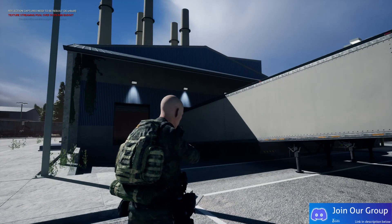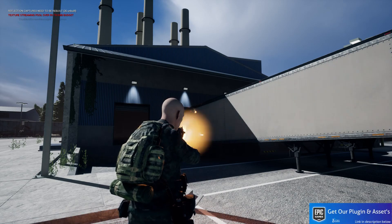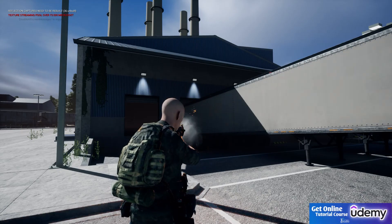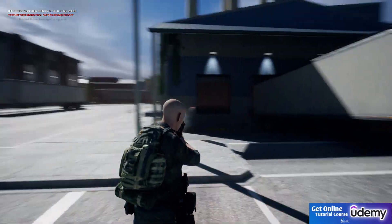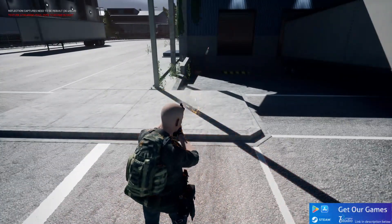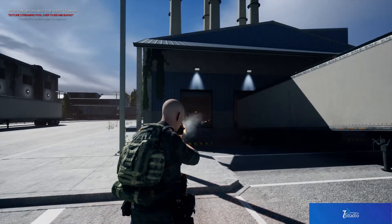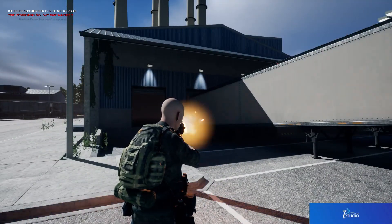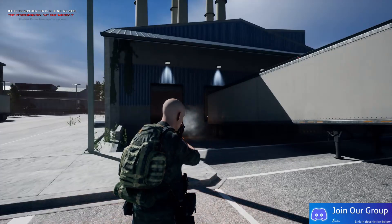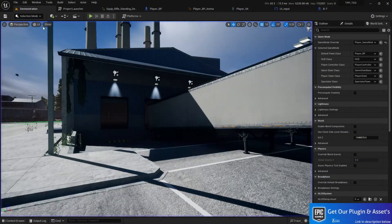Hi lovely people. In this one we are going to fix this unwanted issue — as you can see, we are aiming somewhere and it's shooting somewhere else. The first and best thing you should do is fix your offset first, otherwise it won't work perfectly. As you can see, I'm aiming somewhere and it's shooting somewhere else, so to fix that we need to work on the rotation.